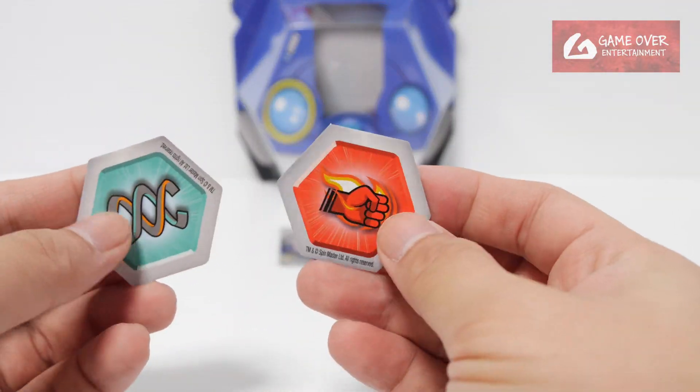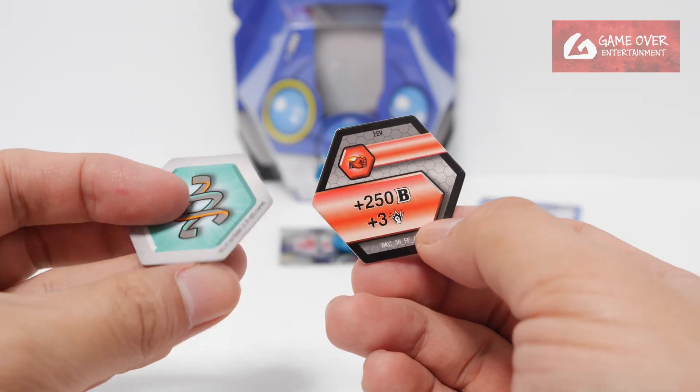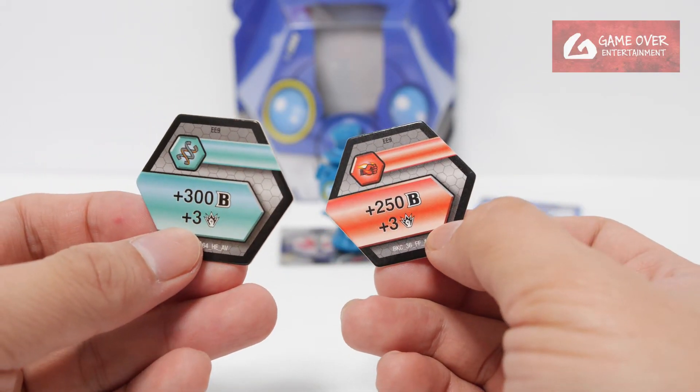Next we have the Bakugan Kaws - Flaming Fist, plus 250B, plus 3 damage, and Helix, plus 300B, plus 3 damage.